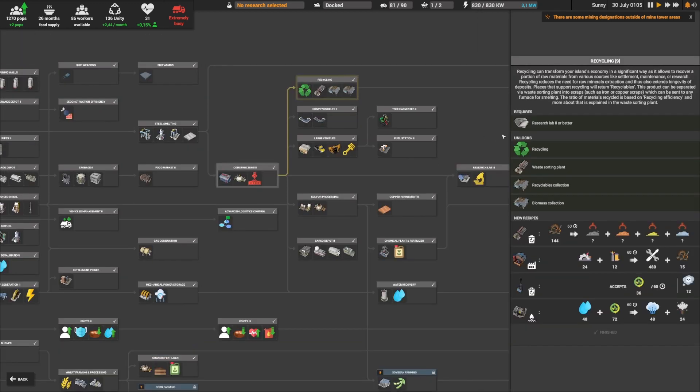Lastly we did a big very important research which is recycling. Without recycling we're going to have a number of buildings — for example your labs or your maintenance depot, but also later on your population — that will be creating recyclables, and with just recyclables we can create scraps.